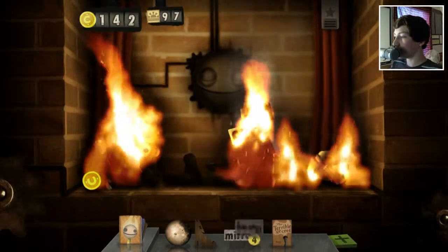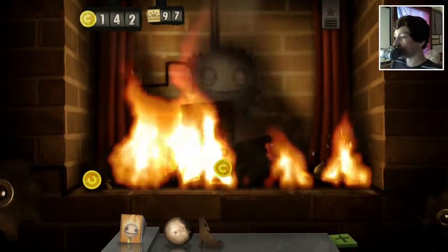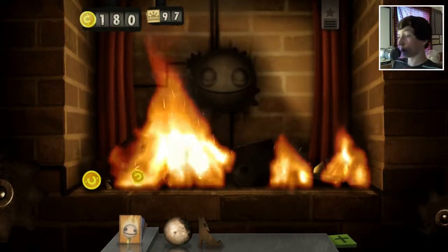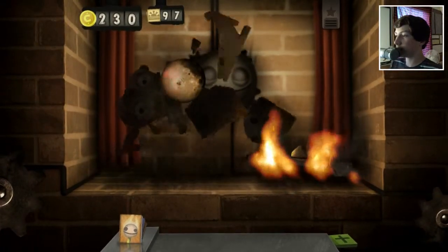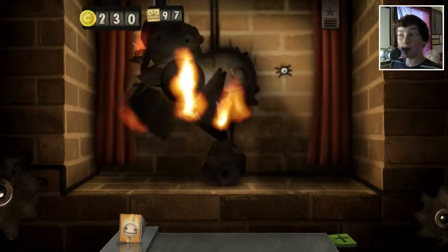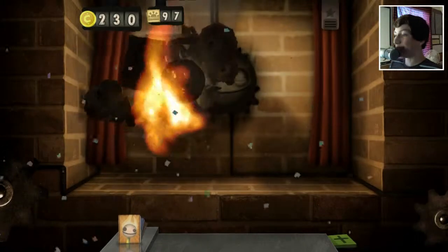I'm gonna do that after I get the - hopefully - writer's block combo. So I'll throw all these things in there, then this book. I think that's the writer's block combo. Really? Huh. Okay, maybe not. I guess I'll try that later. For now, though, this is definitely the Howl at the Moon combo, because like, what else would it be? There we go. Howl at the Moon combo. I was scared there for a second.